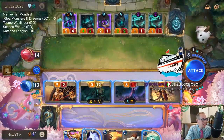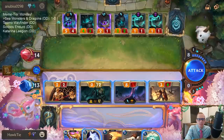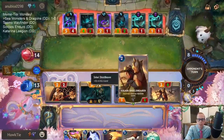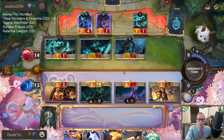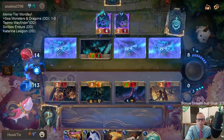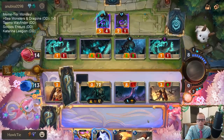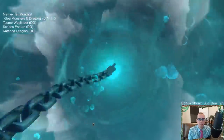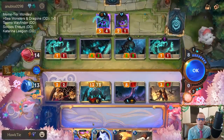Nautilus does have Fearsome. We're attacking like this — they could have the 4/3 block my 2/2, but if they do that then they can't block Nautilus, because Nautilus is Fearsome and the only thing that can block it is the 4/3. So my 2/2 gets to eat stuff, then grows. They haven't had that many things die as far as They Who Endure goes — our Nautilus will probably be able to tussle with it fairly well.